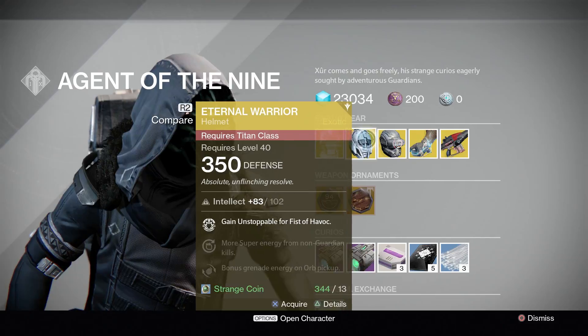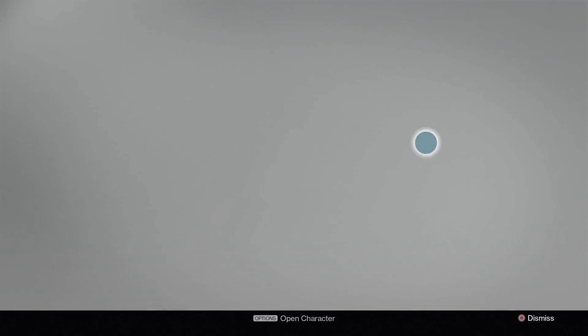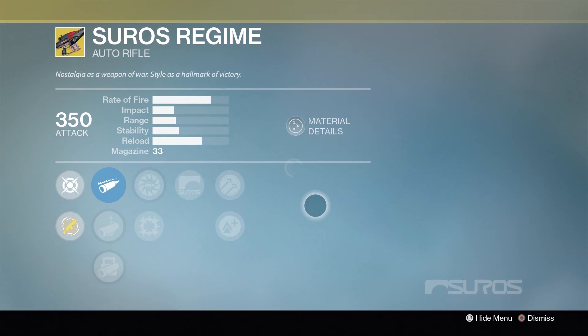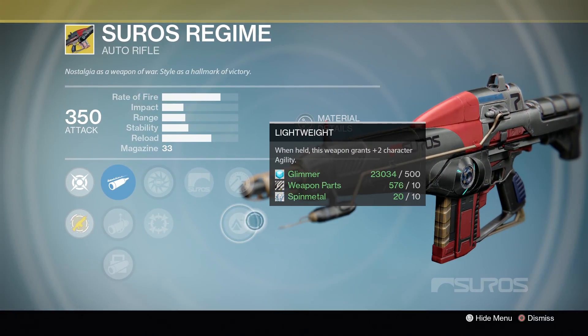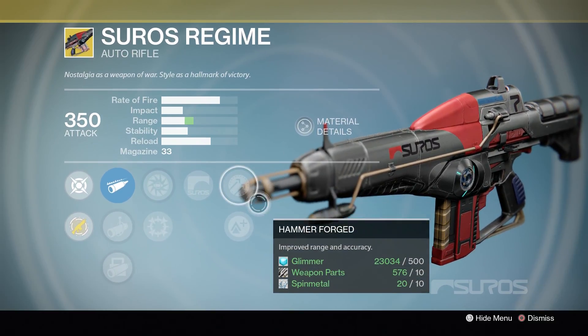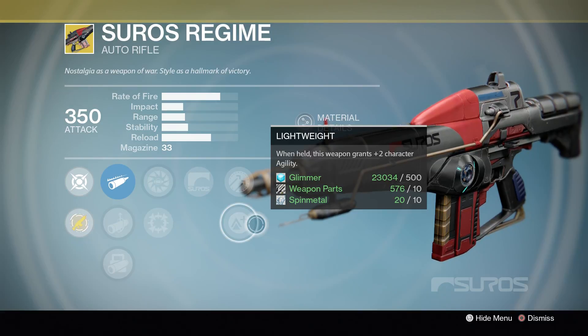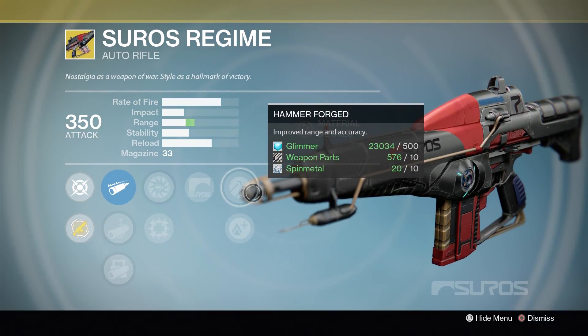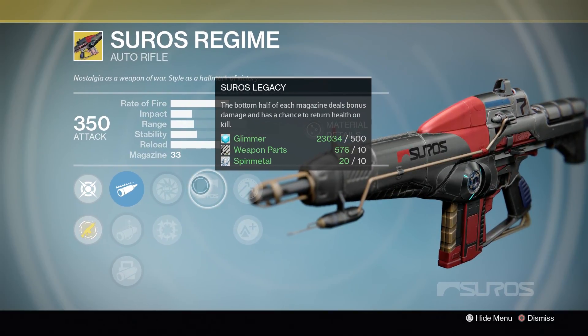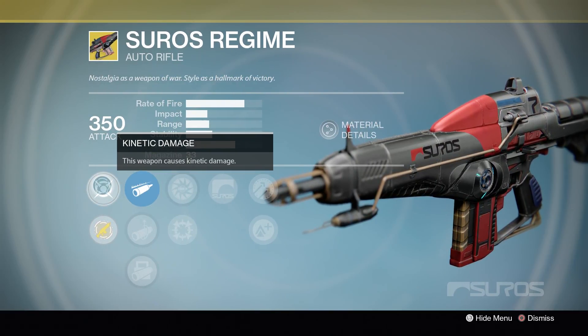If you guys want the gauntlets, they're pretty good, but I'm probably not going to use them. Anyway, they're also bringing back Sora's Regime — I haven't used this gun in a while. There are no ornaments for it, which sucks. Perks include Lightweight — plus two character agility — and improved range and accuracy.